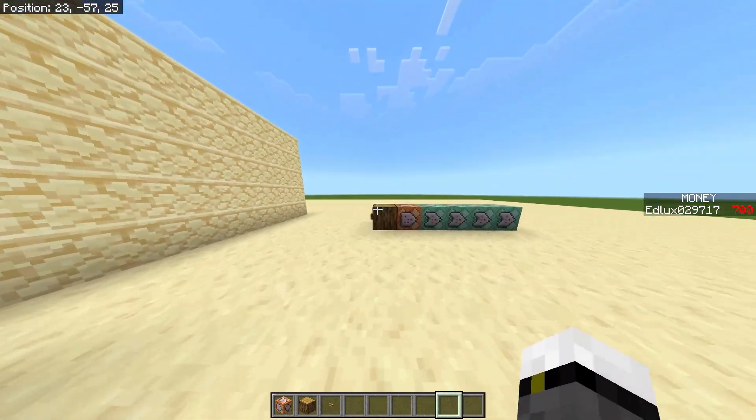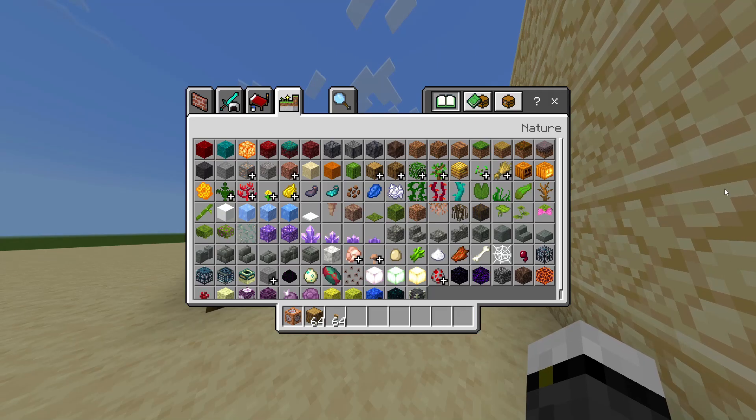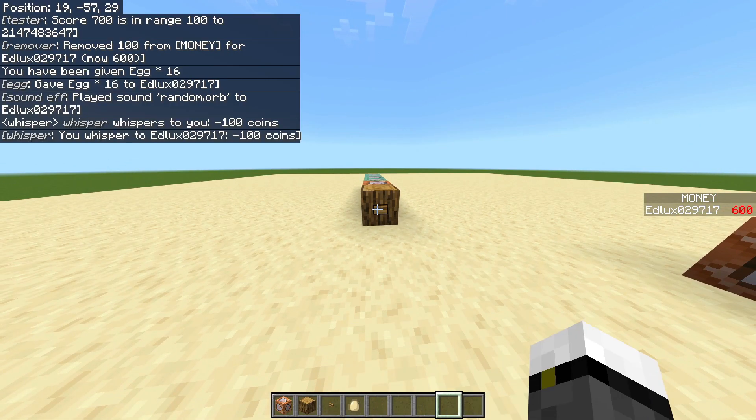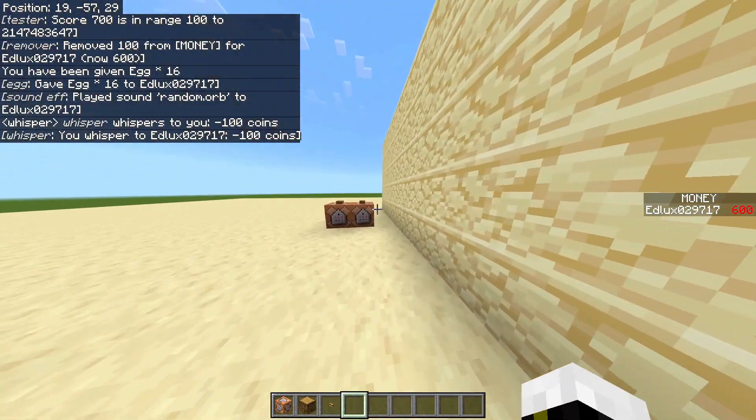Hi everyone, welcome to a new tutorial where I'm going to teach you how to have a store. For instance, on the right you can see I have 700 coins, and I'm going to spend 100 coins to buy 16 eggs. Here I have the 16 eggs, and now I'm going to show you how to do this with any item.